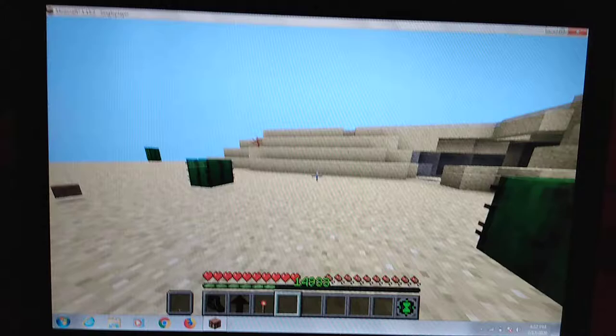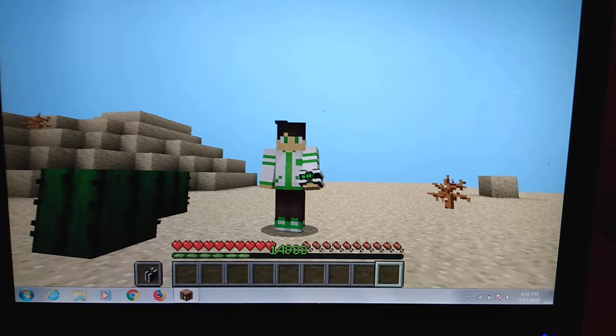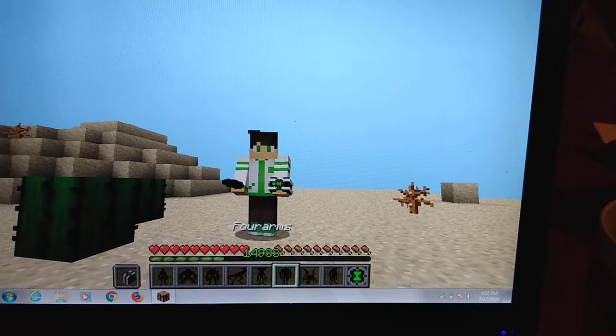Next alien — like I said, I'm not going to show them all, I'm just going to explain how they work. This one is Four Arms. Four Arms' abilities — he cannot shift and jump in the air.